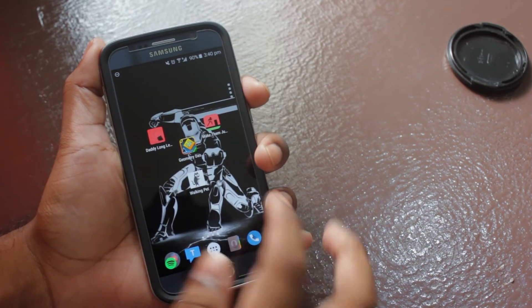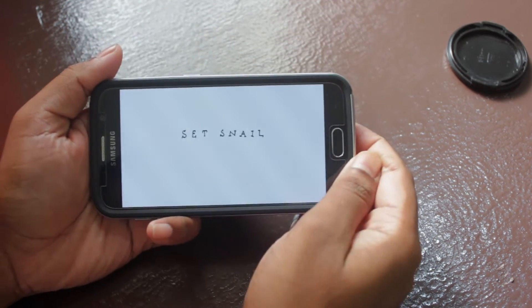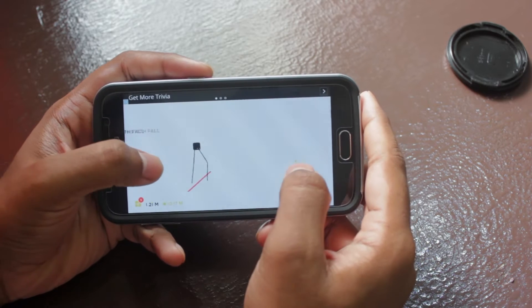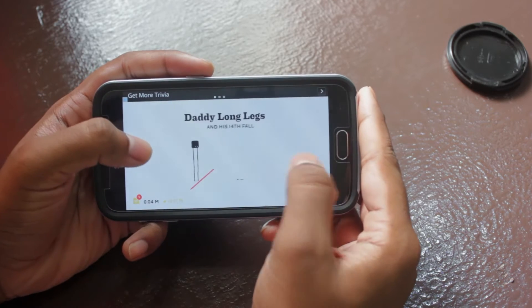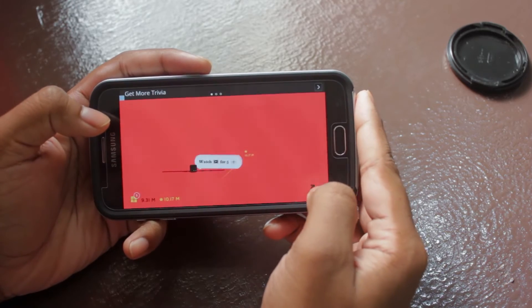In no particular order, at number one is a game called Daddy Long Legs. The objective of the game is very simple — just make the Harry character walk as long as you can by tapping on the screen. That's all. Now as simple as it may sound, it really drives me crazy every single time trying to beat my own poor score.